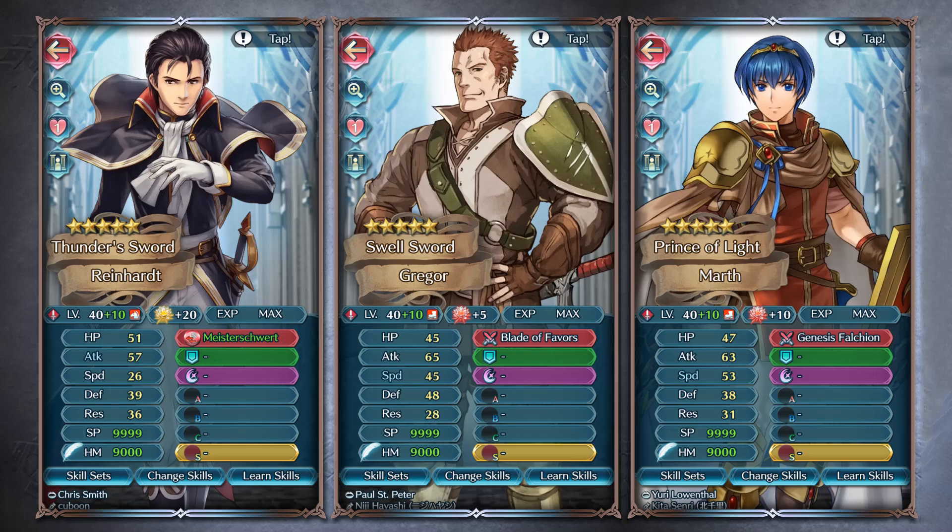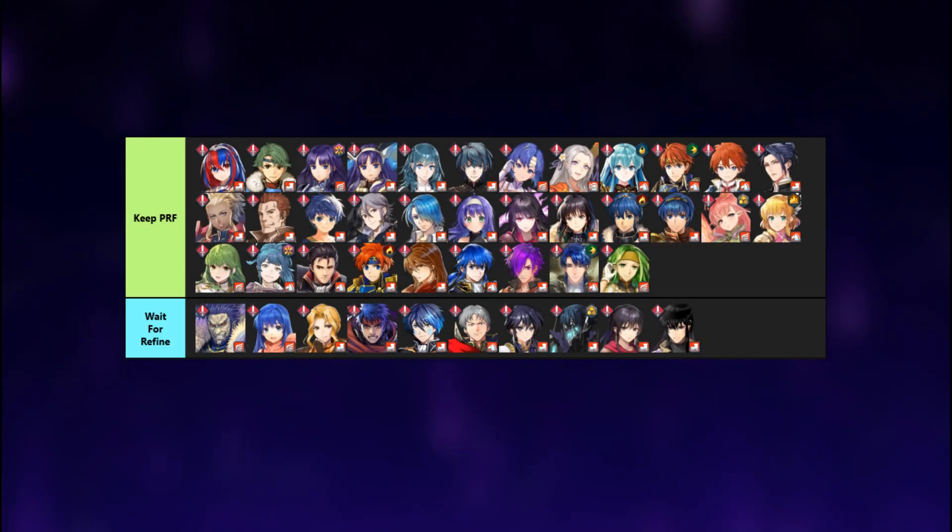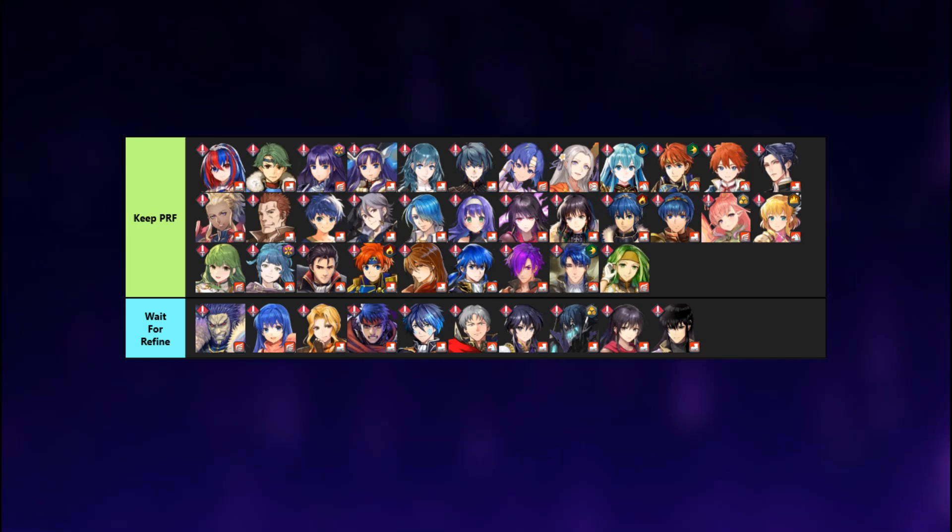For units you might question being here — like Sword Reinhardt and Laszlo — they fall into a middle ground where their prfs are better than the first arcane with its guaranteed follow-up and sling, but the new arcane sword isn't a good fit for them because they don't have the stat line to take full advantage of it. If you're pulling this sword to help a unit out, they don't necessarily need that specific help. Units like Gregor, Flavia, and Brave Marth — what they can do on their own is still relatively worthwhile. Brave Marth is getting a refine in maybe three or four months, and there's a very good chance that refine will be significantly better than the arcane anyway.